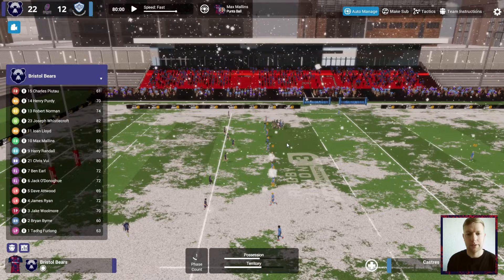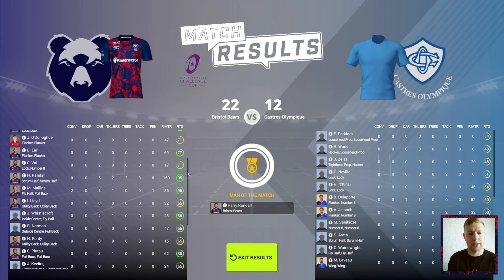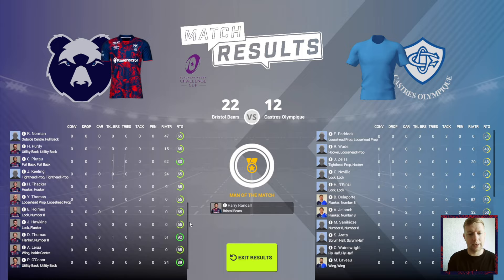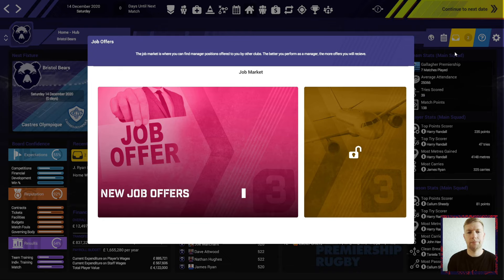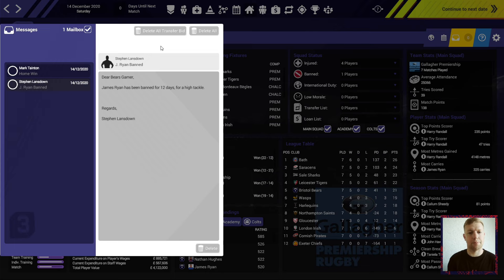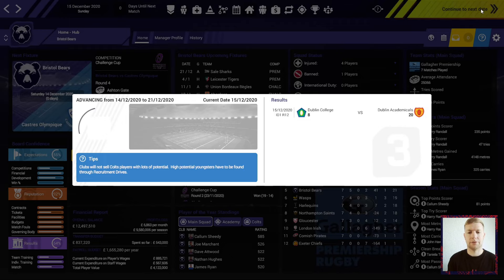10 points to the good now — a great performance from this second-string Bristol Bears team and we have got the win. Randall's first match back, man of the match, scoring tries. Ty Furlong 89, played well. Randall and Malins as the backs — 95 and 92. Dan Thomas played well, Piers O'Connor back in the team at 89. A 22 to 12 victory — four out of four in the Challenge Cup! James Ryan has been banned for 12 days for a high tackle.